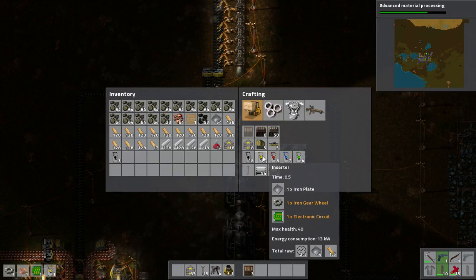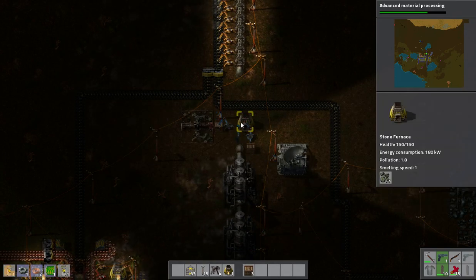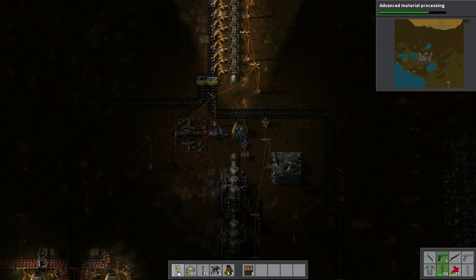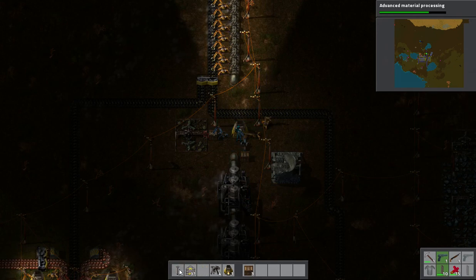Let's get that fed as well. I just set up two furnaces. So this thing's got all the stone I want, but I don't have any coal going into it. So we'll just do a little rearrangement to get the coal going where I want it. And there we are — we're making bricks.